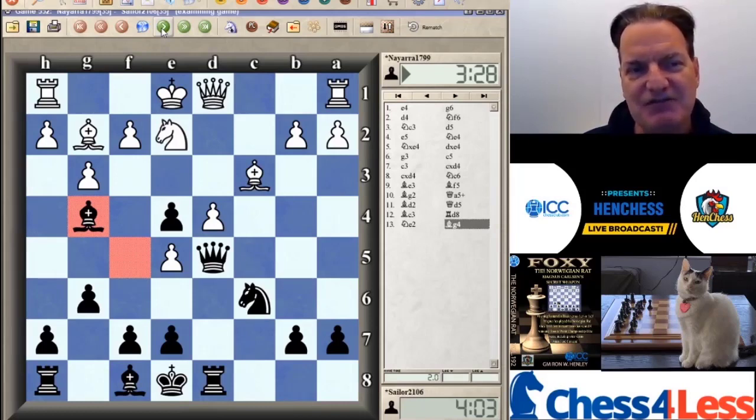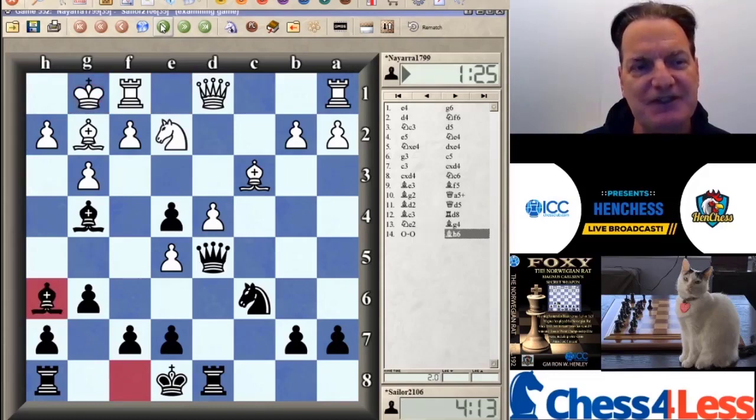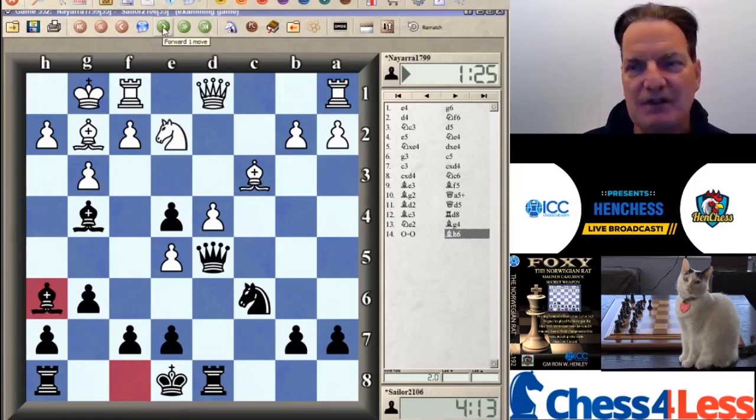White castles. Now, Bishop H6 — very interesting. We know this knight in some cases wants to come to F4 to bounce the queen. So with Bishop H6, you take away squares from the white queen and also contemplate chopping that knight if needed.